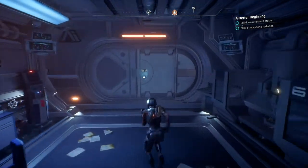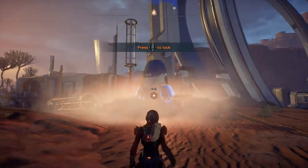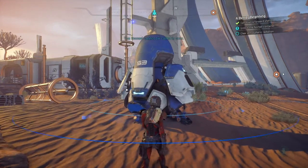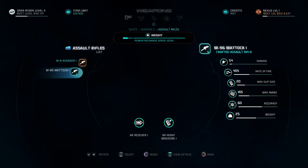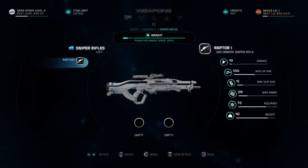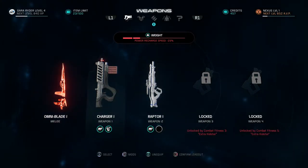Let's go back outside and check out the Nomad. Activating automated forward station deployment — 'Forward stations are auto-deployed from orbit at appropriate sites.' The Nomad cannot be called here. Forward station supplies are intact — let's equip the Raptor sniper rifle. The charger for close quarters and the Raptor from afar. The armor is still good — Initiative armor.